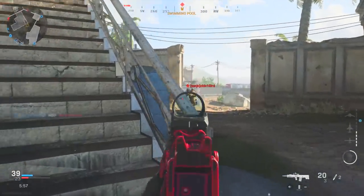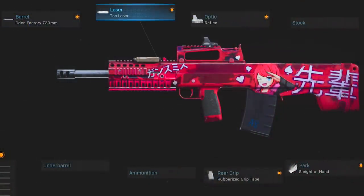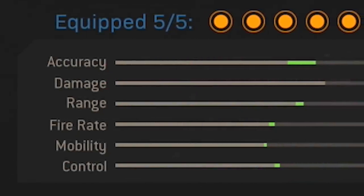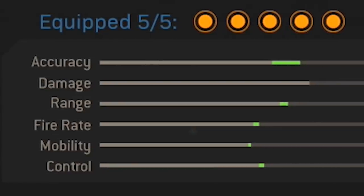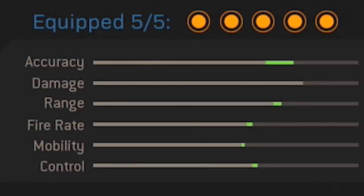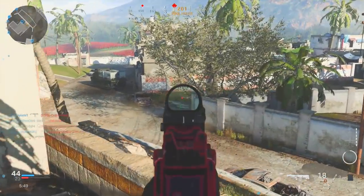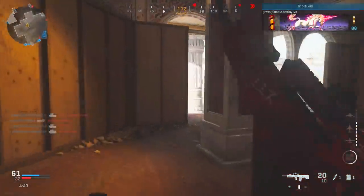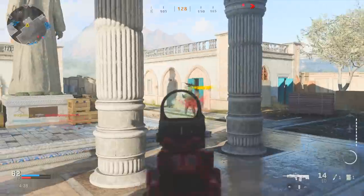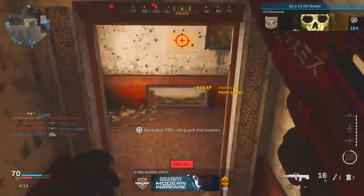To round things out I've also got the Sleight of Hand perk again since the Odin's magazine size is also pretty small. Conveniently, this is another setup that features no stat decreases - accuracy, range, fire rate, mobility, and control all increase while damage remains untouched. You end up with an Odin class that can get two to three shot kills on a pretty regular basis, and after you learn the recoil pattern you can use this thing almost as a sniper given just how good its range and damage actually are.